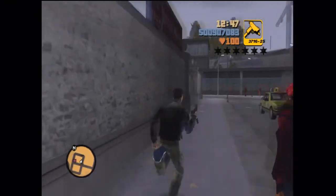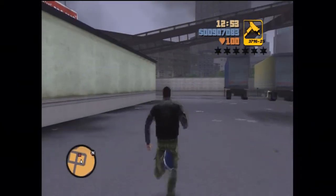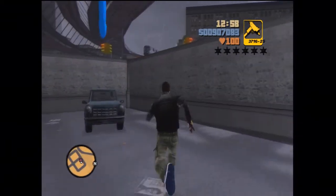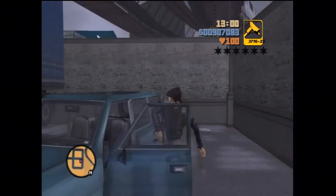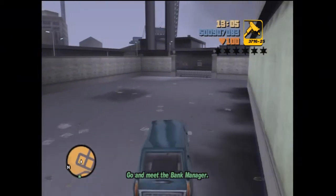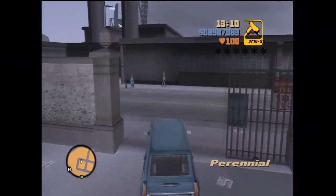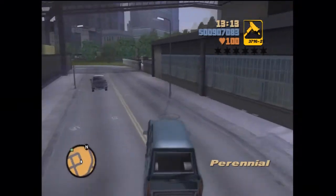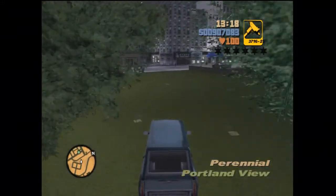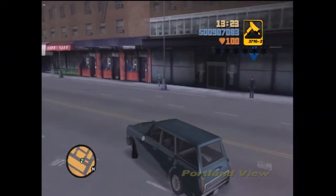Hey, what's going on, everyone? This is Kassam Senza here, bringing you some Grand Theft Auto 3 walkthrough, playthrough for the mission The Crook. Now, basically, this is a pay-for mission, which is a side mission that is required to be completed to get 100%. And that is what I'm aiming to do, so hence this video. So the guy, Marty Chox, who's the owner of that factory, asks you to go and collect this dude, this bank manager.